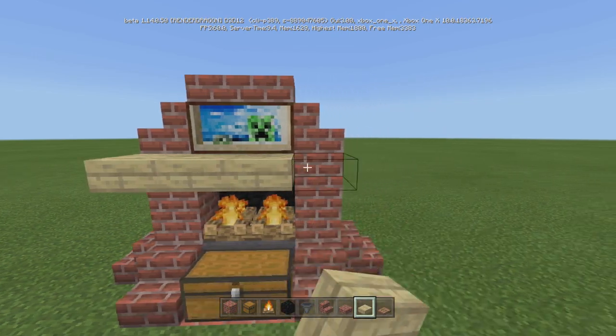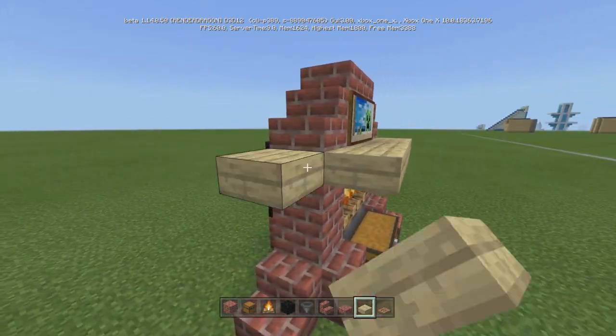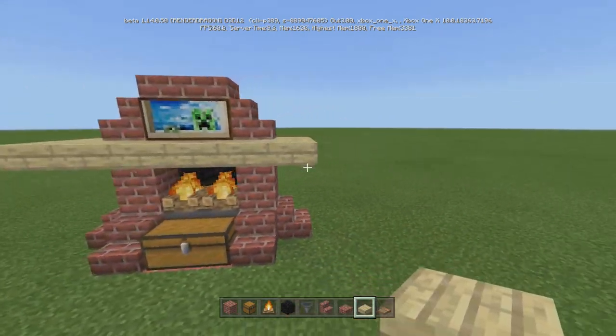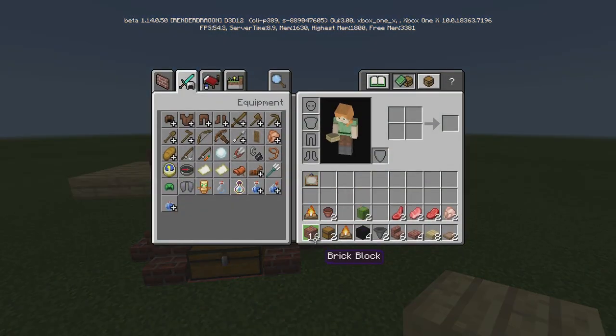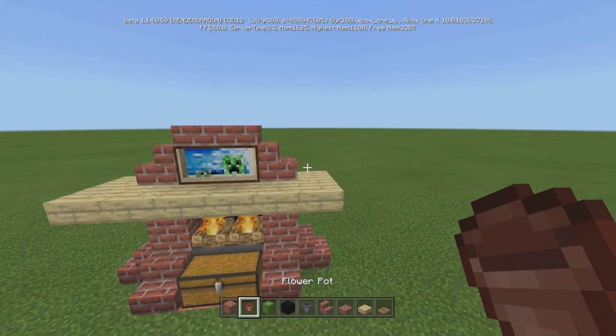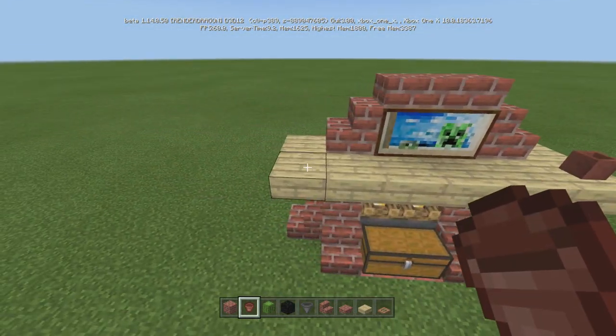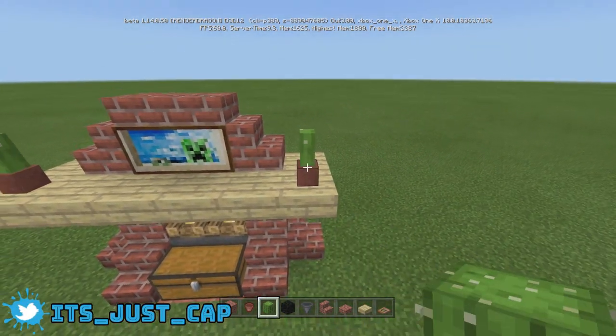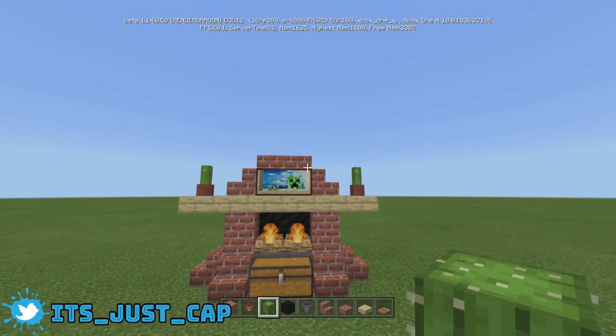Then we're just going to come around this part right here and put the birch slabs. Perfect. And then I like to decorate the flower pots with cactus — I just think it looks good in it, but you can do whatever you want or change it up completely.